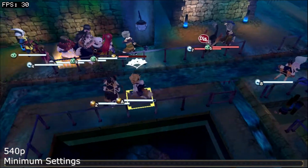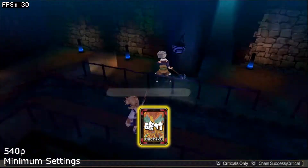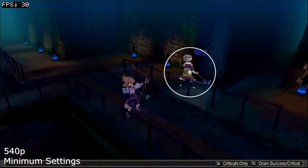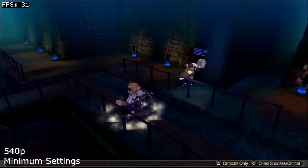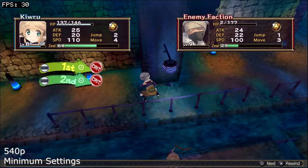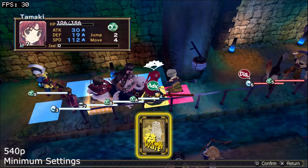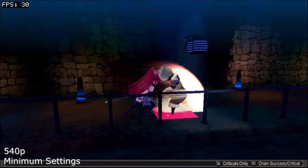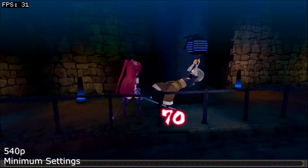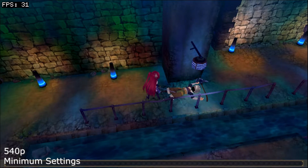Hey everyone, today will be a quick look at Utawarerumono: Mask of Deception on its 1.02 patch with a resolution hack applied to make the game render all aspects at 540p. Mask of Deception already had most of its elements rendered at 540p, but the in-game assets when battles take place were dialed back, rendering non-UI elements at only 672 by 384. The hack restores the resolution up to 960 by 540, which is a 102% increase in pixel count.